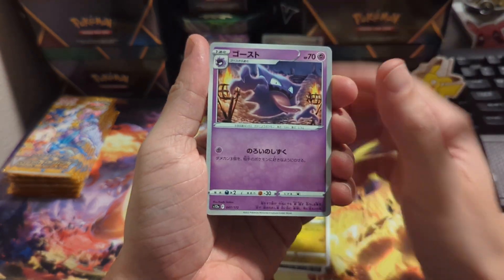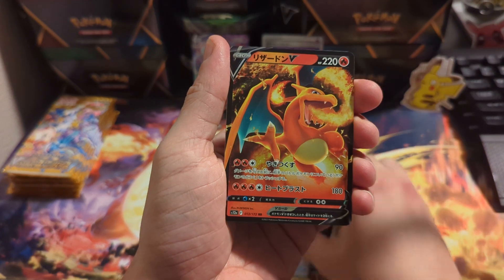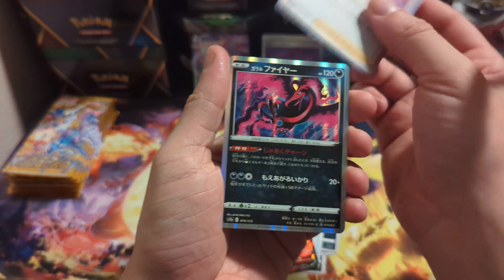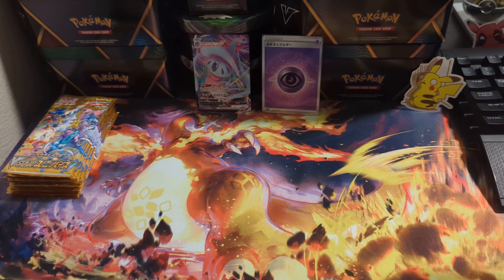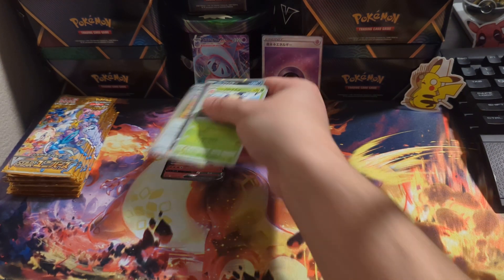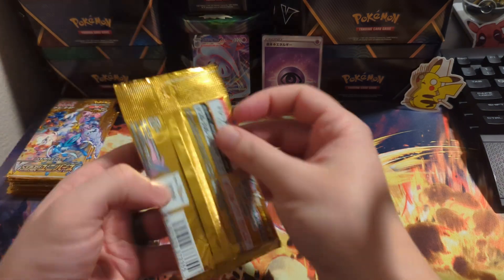Got Thievul, Altaria, Haunter, Ultra Ball, Mightyena. Okay, the Charizard V — nothing else there. I mean, you know, it's a Charizard. We'll put it up there.